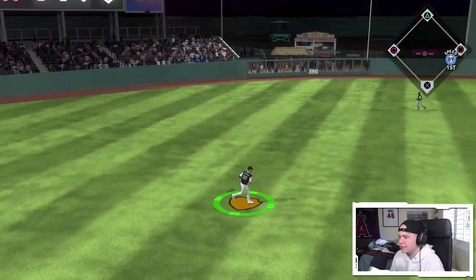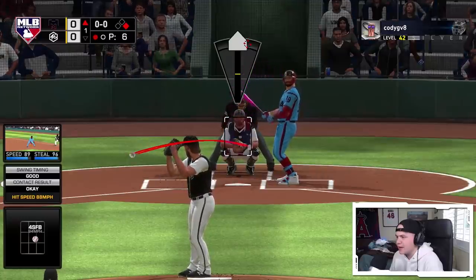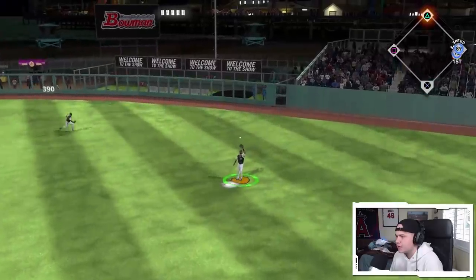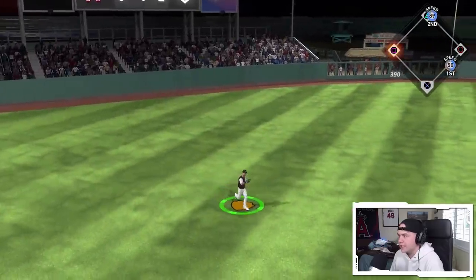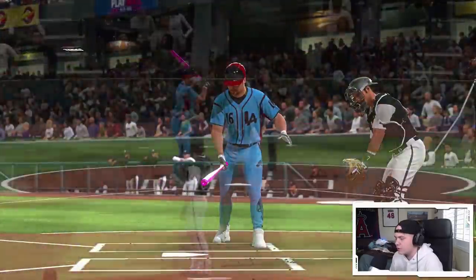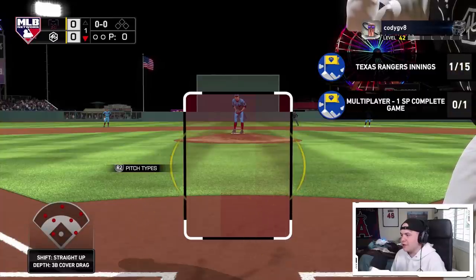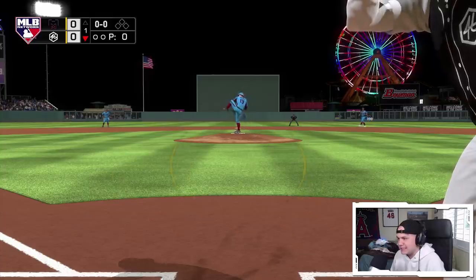Changeup — pops it over the shortstop, leadoff base hit for Tony Gwynn. Look at that batting stance on his creative player — I think that's Eric Davis, that's just wild. Fly ball, that should be the second out — two down in the first. Good swing on that cutter, high inside — he hit that pretty well. 89 speed in scoring position now. Curveball, swinging and missing — got out of the inning, two hits allowed but nothing to show for him. Here we go — Roberto Alomar first at bat in ranked seasons, I'm excited.